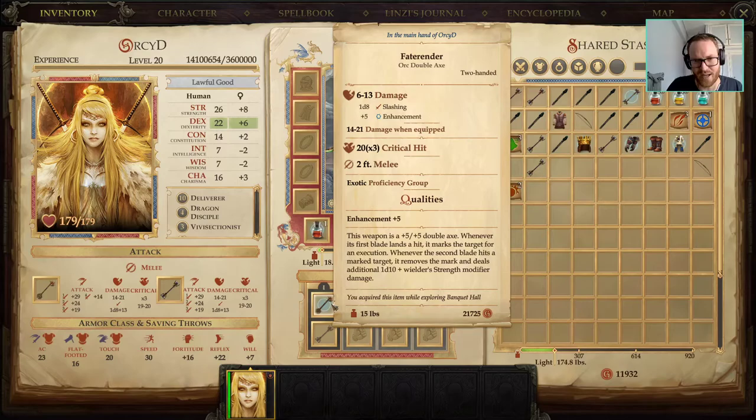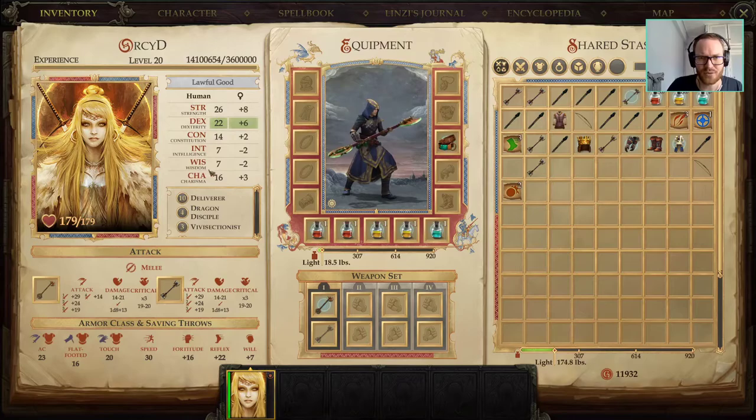Fate Render marks the target every time you hit, dealing an extra 1d10 plus the wielder's Strength modifier — and of course we'll be sitting on quite a decent amount of Strength due to our Dragon Disciple levels. As a bonus, it actually looks quite cool compared to other weapons with all the shiny stuff going on.